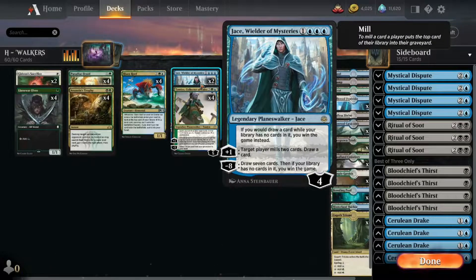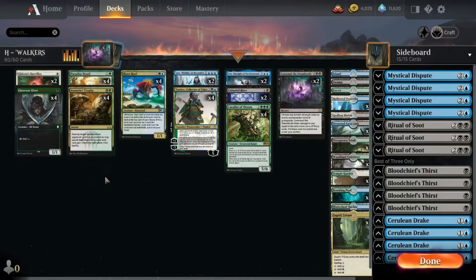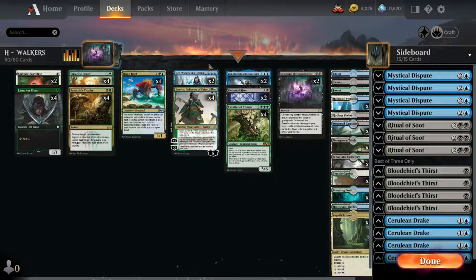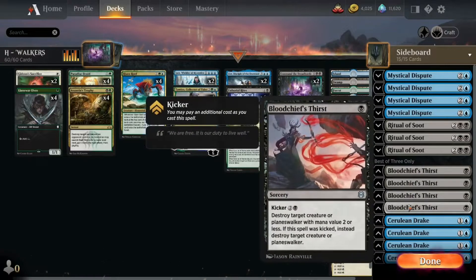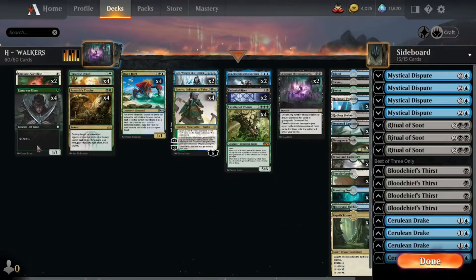Jace is also a win condition. Your deck gets milled so much by using Tamio, Cavalier of Thorns, and drawing cards that just Jacing yourself is a win condition - something I need to remember and didn't fully take advantage of when testing this deck. The sideboard is super straightforward: Mystical Disputes for blue decks, Ritual of Soot for creature decks, Bloodchief's Thirsts for creature decks, and Cerulean Drakes for red decks. We're still just playing this big mid-range-y plan with the combo finish. That's the deck - we're going to hop into a couple of matches and see if we can pull off the combo.